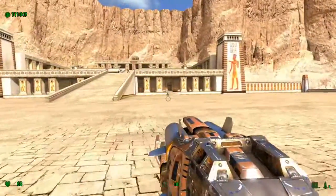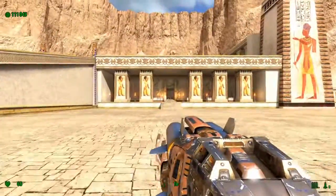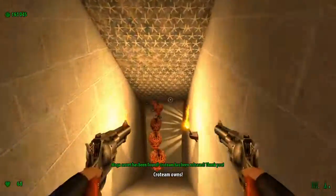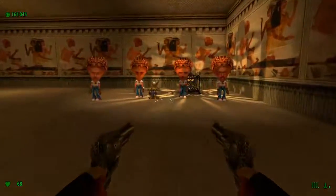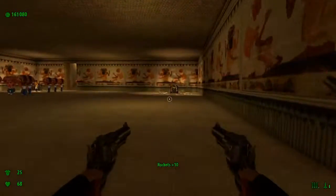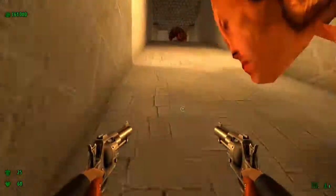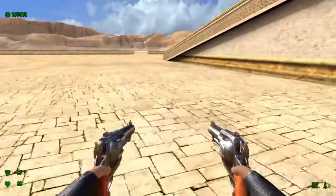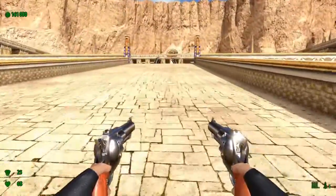Now that I've got the rocket launcher, I can actually open up the other side. You got armor and rockets here. The first few secrets you can find in the first area are the developers themselves. Now let's get on with the game.